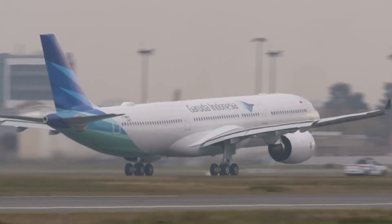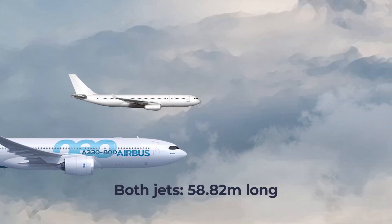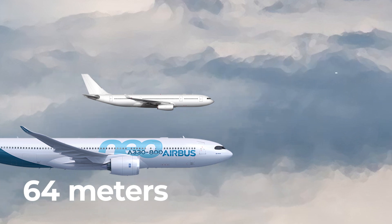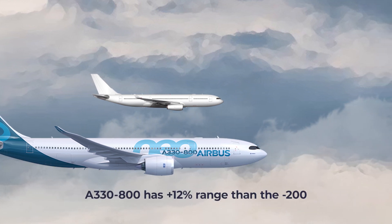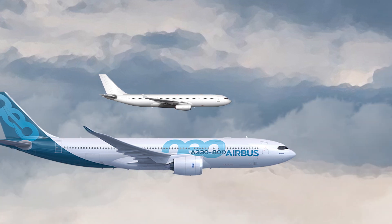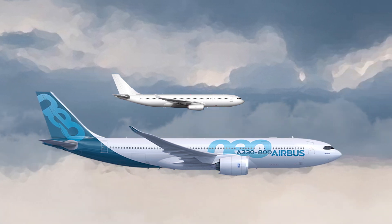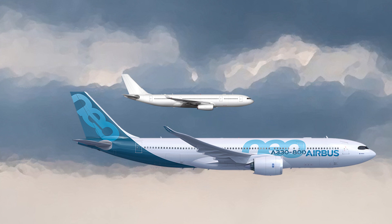Let's look at how the Dash 200 compares with the Dash 800. Both jets are 58.82 meters in length. However, the Dash 200 has a wingspan of 60.3 meters, while the Dash 800 has a span of 64 meters. The A330-800 is capable of about 12% greater range than the Dash 200. There is little to separate the A330-200 and Dash 800 in terms of their specifications, with both having similar dimensions and capacities, while the newer Dash 800 edges performance-based aspects such as range.